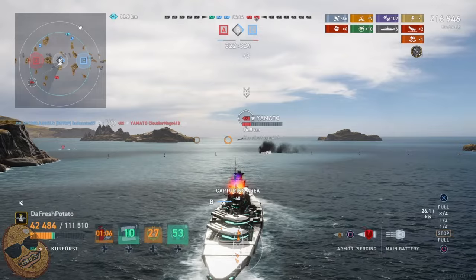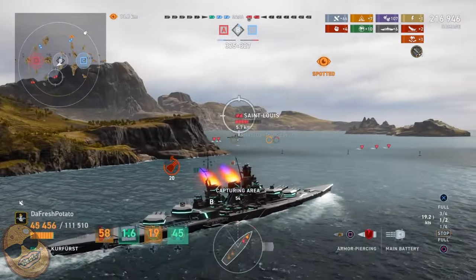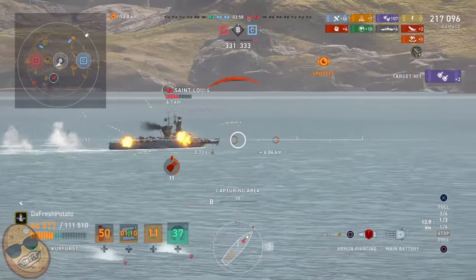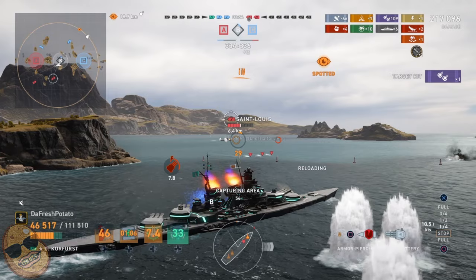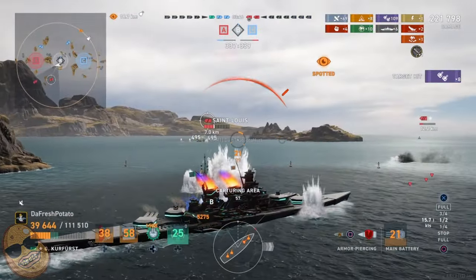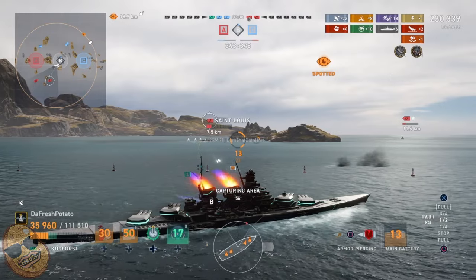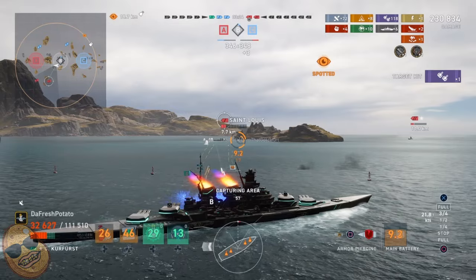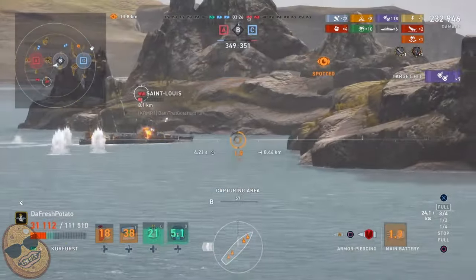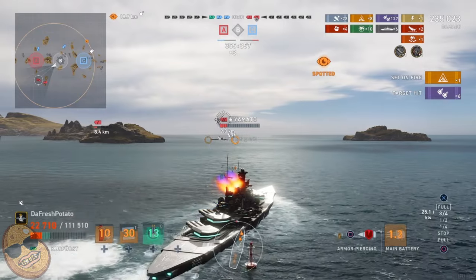Yamato after Yamato after Yamato. We pop sonar just in time — the Yamato takes out one of our turrets. We slow down and let the secondaries get involved against the Saint Louis, who's throwing torps hoping to land something. We step on the gas, get our rear turrets involved, and get a decent chunk on the Saint Louis. We also earned a Confederate medal, bringing us to 230,000 damage. We want some more kills — not just assists.